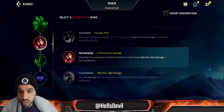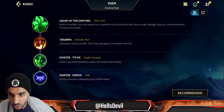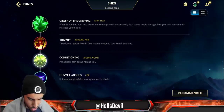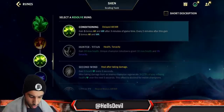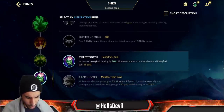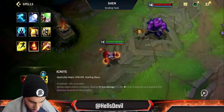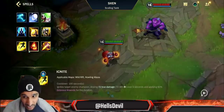For runes, always take Grasp — that's your go-to keystone. Note that Shen just came out so the build may change. Weakness is good since you're constantly taunting enemies. Triumph is also great since it's so strong. For the third slot: Hunter Titan or Conditioning — in the late game with all your HP items, Conditioning gives a lot. For the fourth slot: Hunter Genius. Don't take Sweet Tooth since Shen has no mana. For summoner spells, go Ignite — Exhaust or Barrier are decent but Ignite is generally better since you already have your second ability for defense.